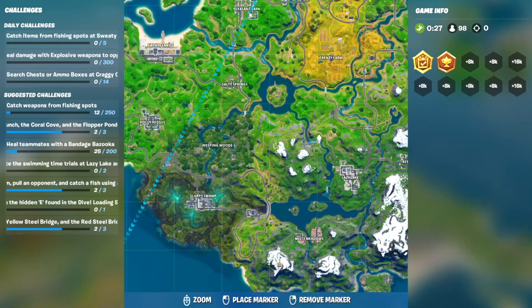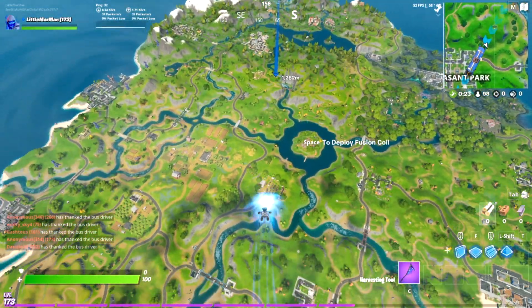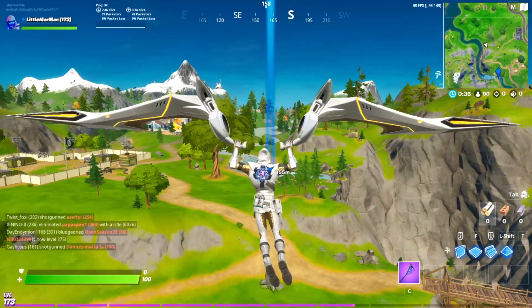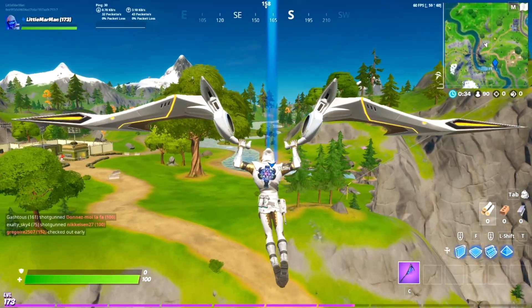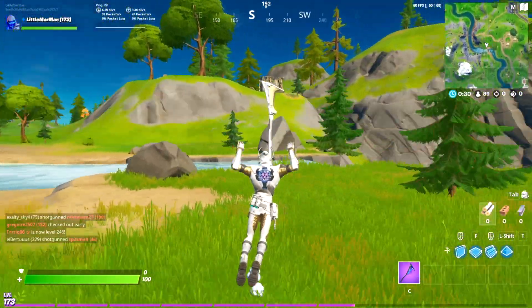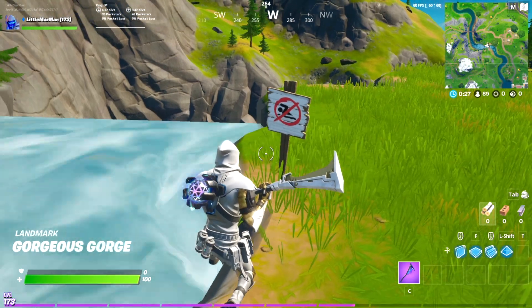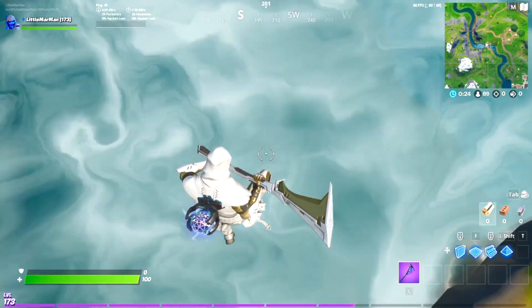These are the two fastest locations, and since you only have to do two, you might as well do two close together. So one is Risky Reels by the lake, and that's the one we're heading to right now. You've got to do this fast, and I'd recommend swimming away if someone else is doing it, in case they have a weapon, or if you're arriving late. You just pretty much see the sign, jump in, and that's pretty much it.